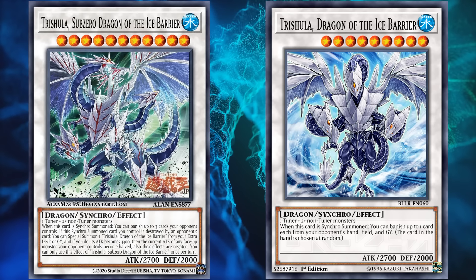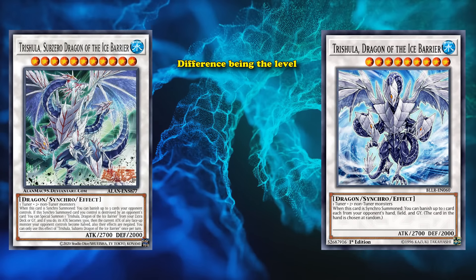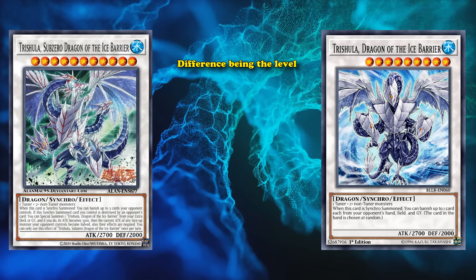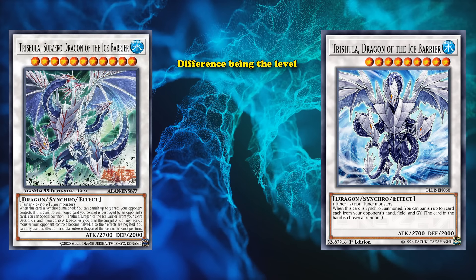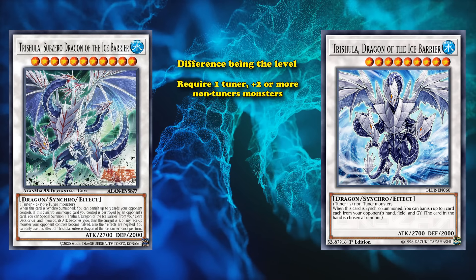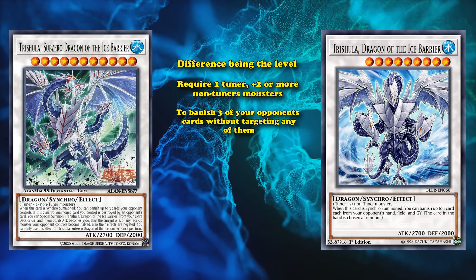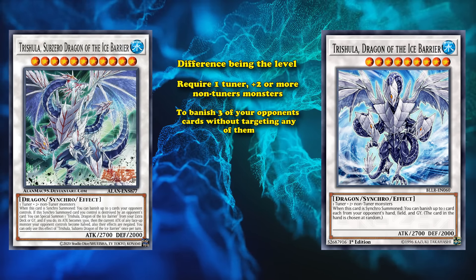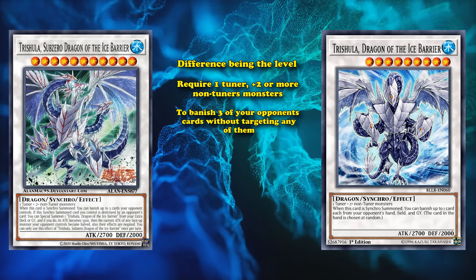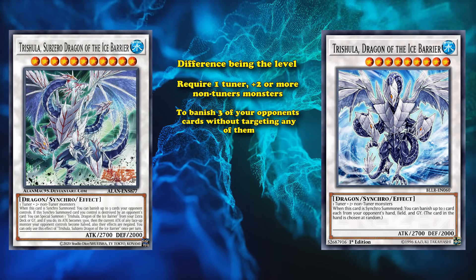The card has the exact same stats as the original Trishula, with the biggest difference being the level — Sub-Zero is level 11 whereas the original is level 9, which is kind of a big deal with synchro summons. It requires one tuner plus two or more non-tuner monsters, and when it's brought out it allows you to banish three of your opponent's cards without targeting any of them — though it can only banish three cards from your opponent's side of the field, whereas the original Trishula banishes one card each from your opponent's hand, field, and graveyard.